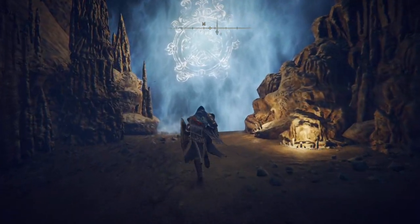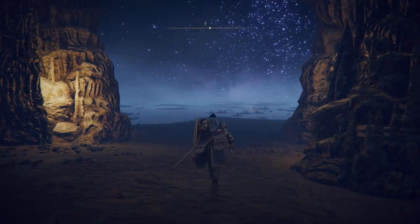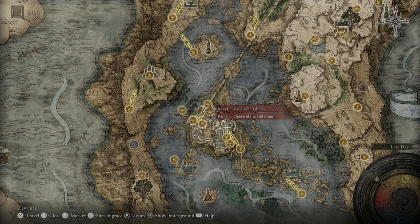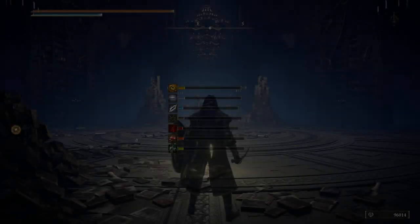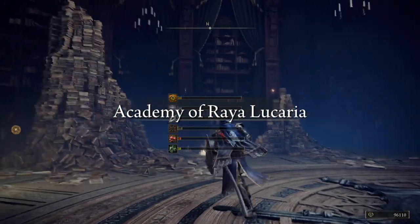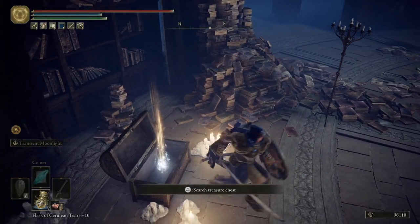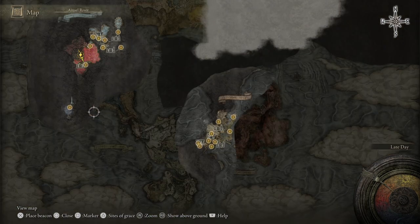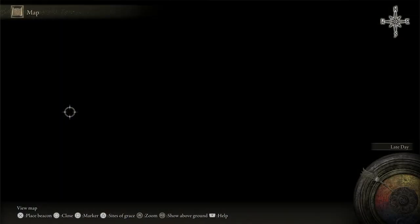Just need to get the dark moon ring. We might be able to get into this chest now that we have Ranni with us. Yes — Discarded Palace Key. Which gives us the dark moon ring, which allows us to go through here. I can't remember exactly where we picked that up, but we definitely picked it up earlier in the walkthrough.